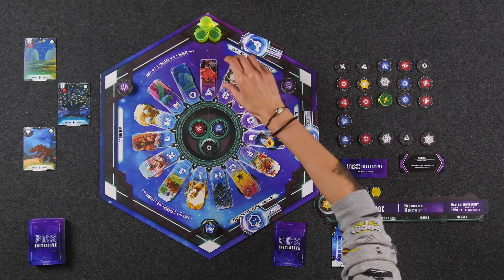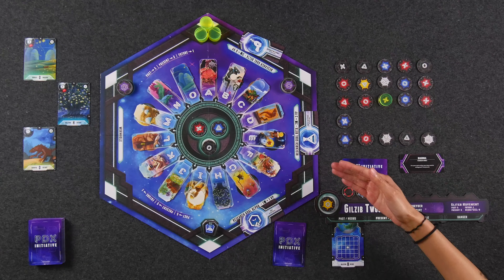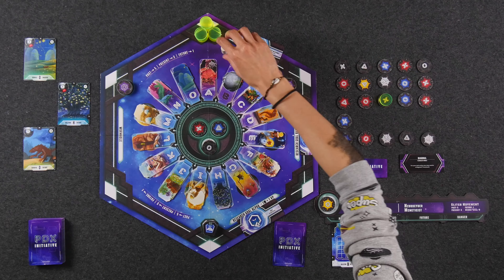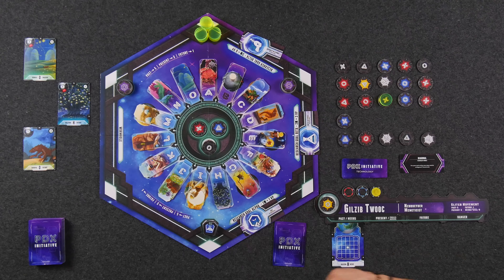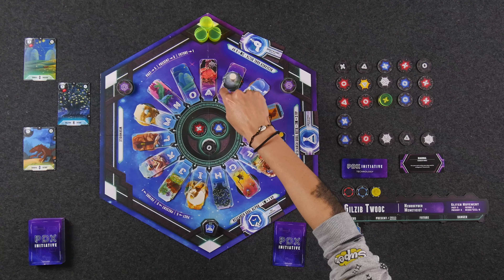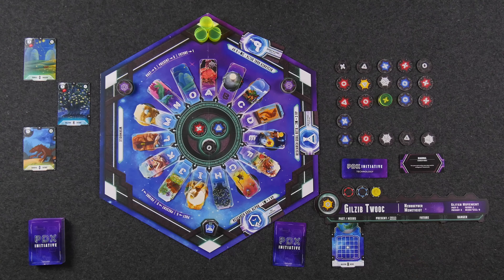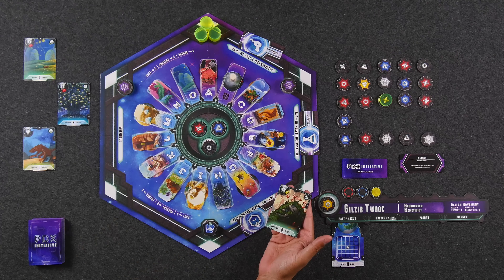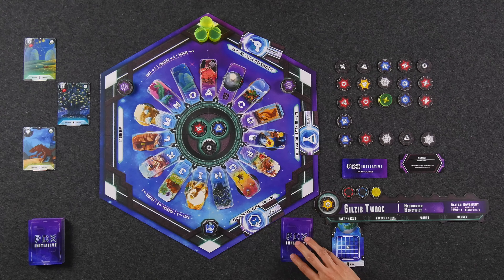Wherever the glitch marker lands, that planet becomes fractured, which is bad. So you just flip the planet over. If it stays in this darkened-out looking position at the end of the game, then you end the game with a fractured planet, which is going to lower your score if you have any of those timeline cards. This is really bad because this is literally the world that I'm trying to complete. That's right - I had just scored a B card and now I fractured B. There are ways in which you can try to fix this, which we'll get to in a second.